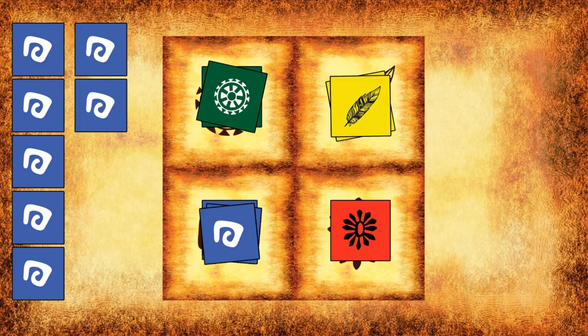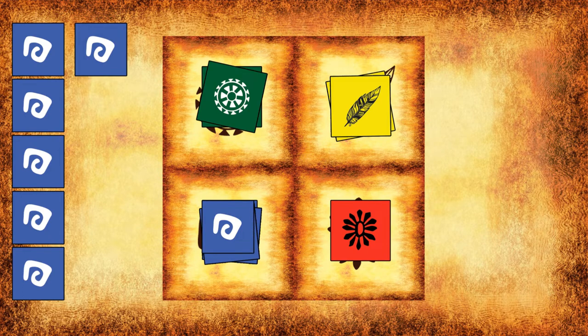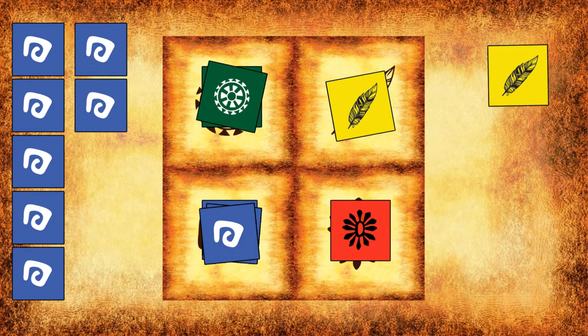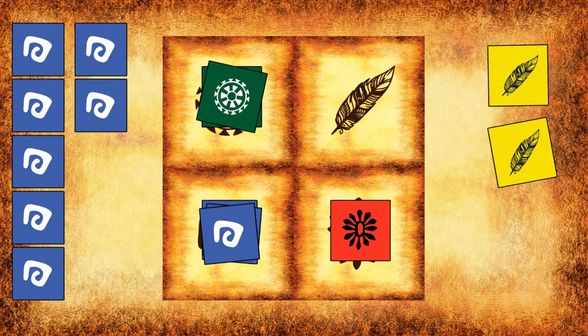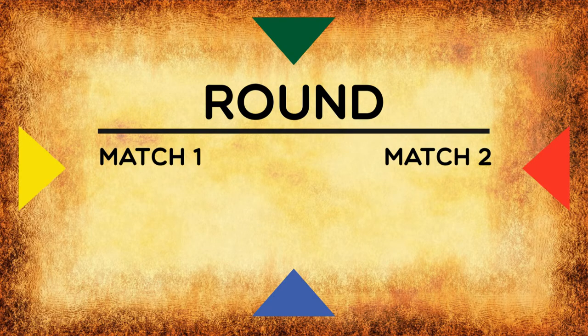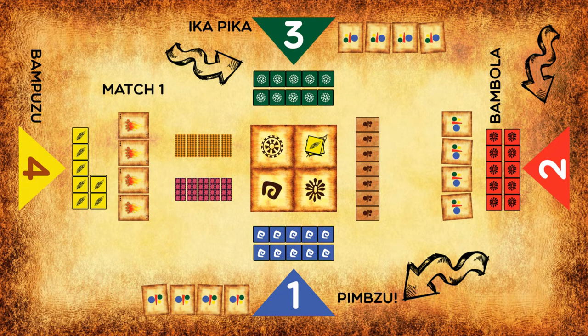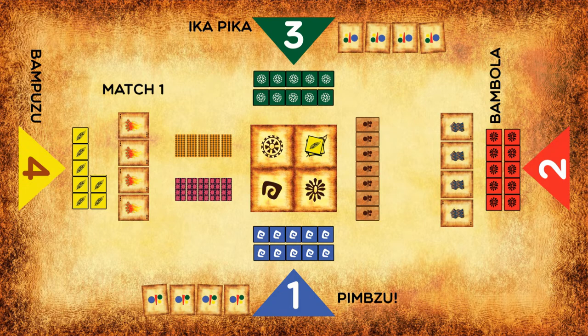The points you win are the number of coins you can add to the platform. Also, if you have at least three coins already on the platform, you can also subtract coins from one opponent at a time. In this game, we have what we call match one and match two. One of the four players will eventually match four cards — that's match one. After that, the remaining three players continue the round and go for a second match, match two.